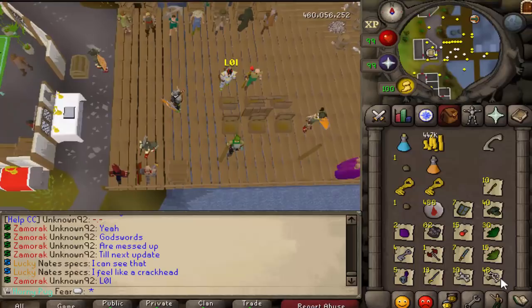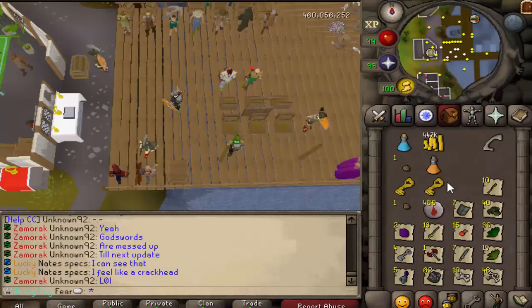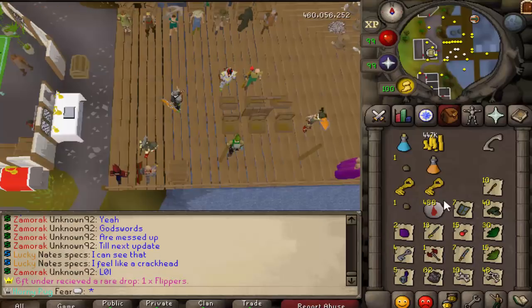So that will conclude the 30 minute session. So these are the loots. We killed - I don't think it's a set amount, I don't think you get two kills per drop? I really should have gotten a slayer task. You can get a lot of dragon tasks by the way. But all in all I honestly thought it would be better.